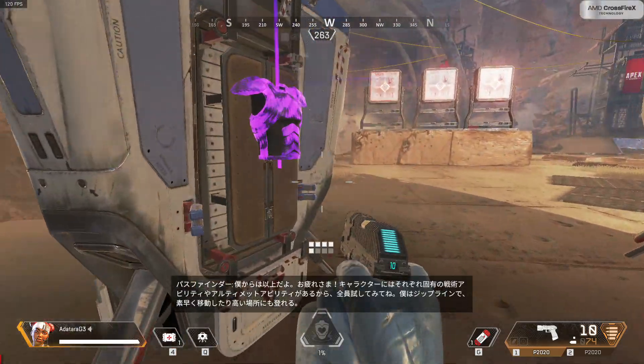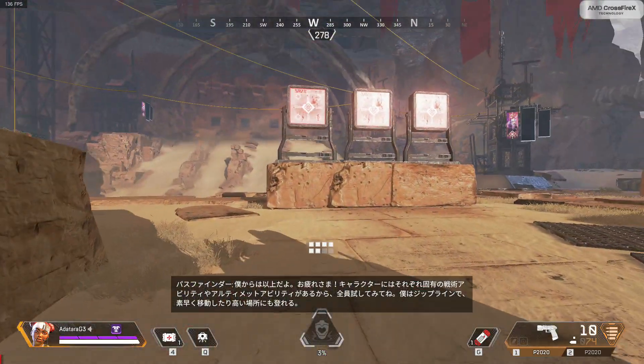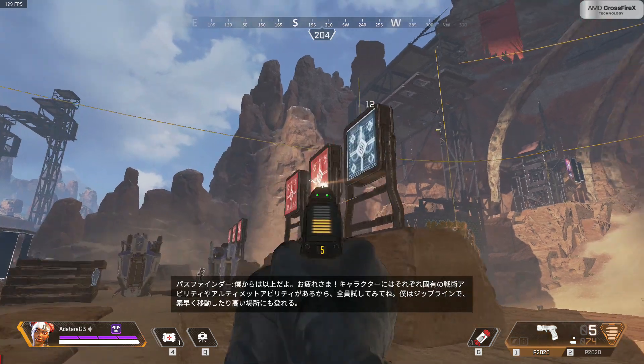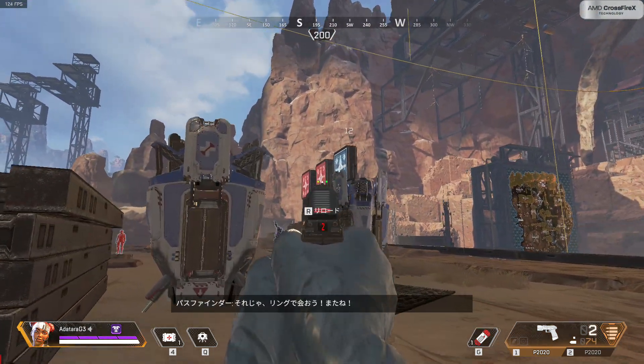Items for your friends — that's all for me, great work! Remember, each one of us has different tactical and ultimate abilities, so give us all a try. I get to use zip lines to reach high places and move quickly. See you in the ring!